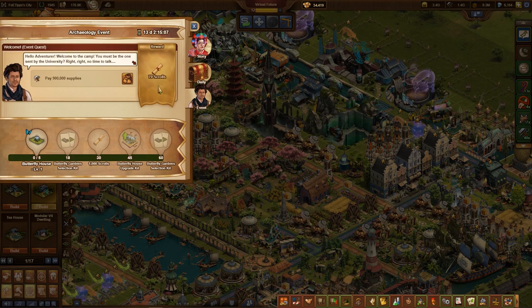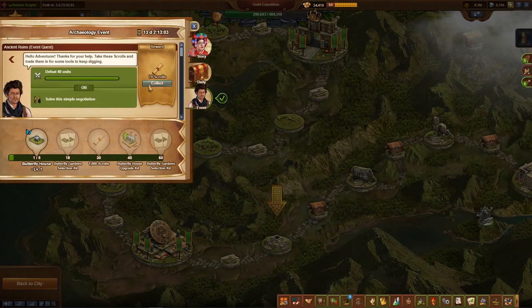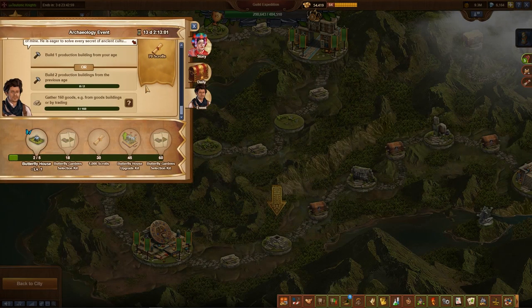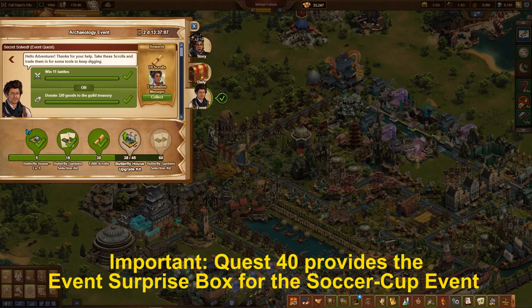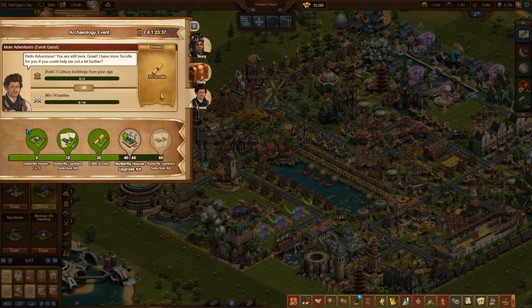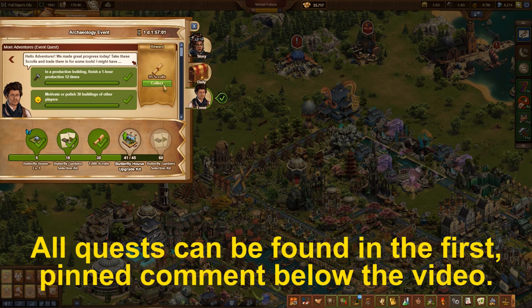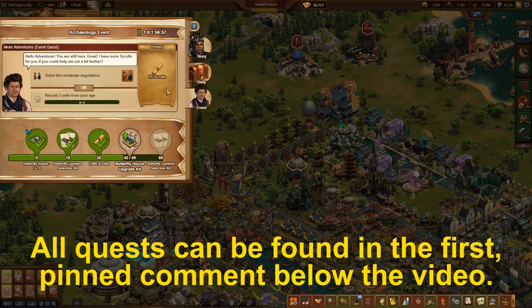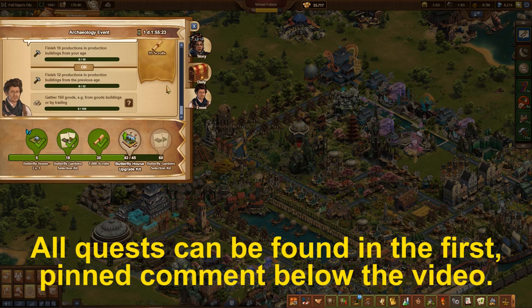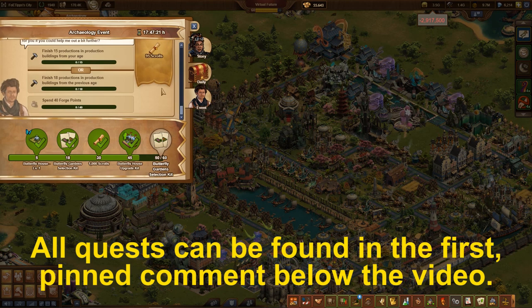As usual, there is a long quest line. The first 39 tasks of the rush quests provide 70 scrolls each. The 21 daily quests after that give even 95 scrolls each. You should plan long production tasks in advance and have enough production buildings, especially the productions from the current age, which need some preparation. This is especially true for quests 44 and 51.